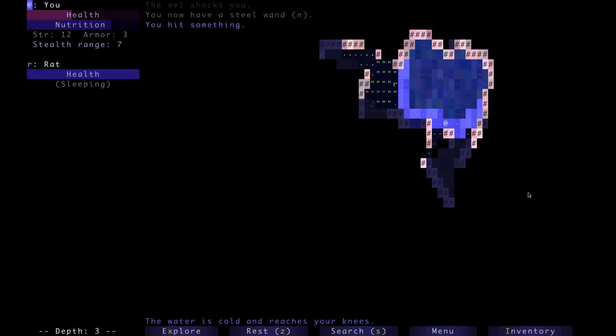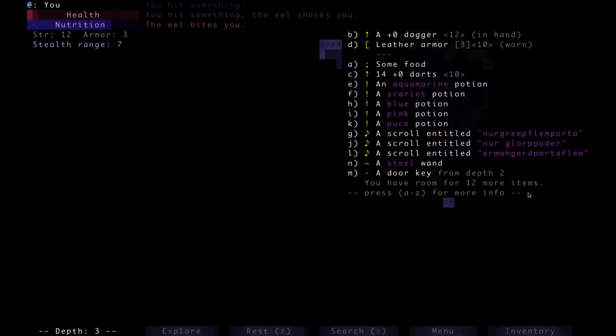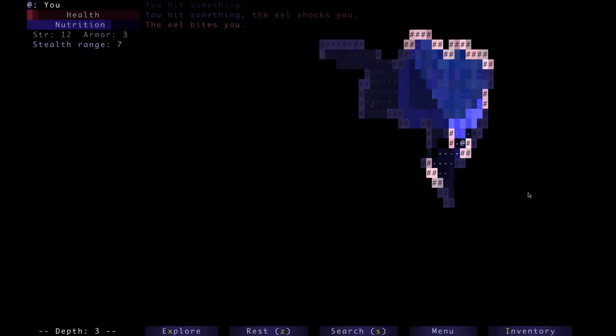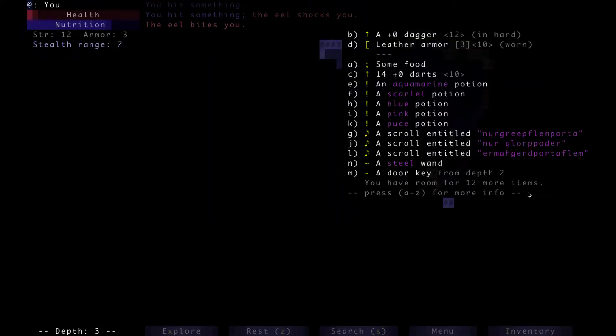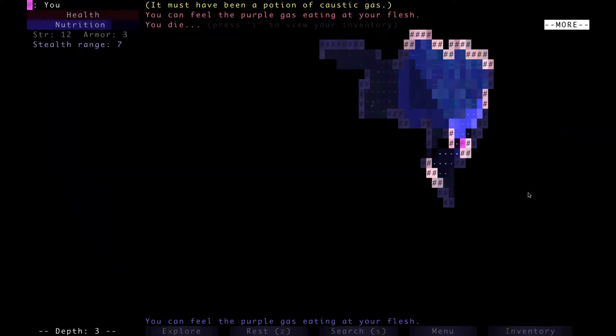I've got little health, and there's an eel right there. You hit something and I can't see it. Time to try potions, because we're on floor three — which is technically where you'd start doing this — and I don't want to start moving because we have no health. I'm going to drink the aquamarine potion. It is a potion of... caustic gas. You can feel the purple gas eating at your flesh. You die.